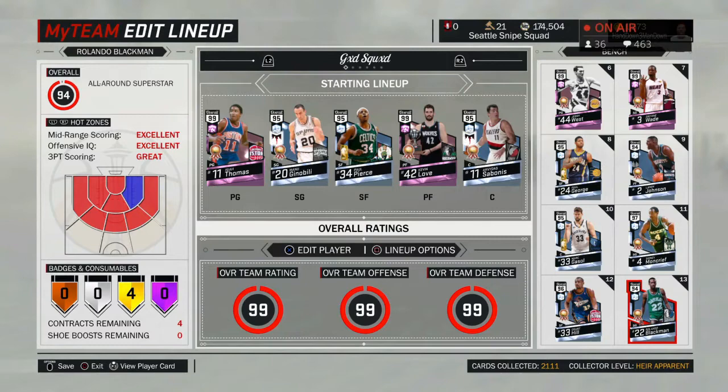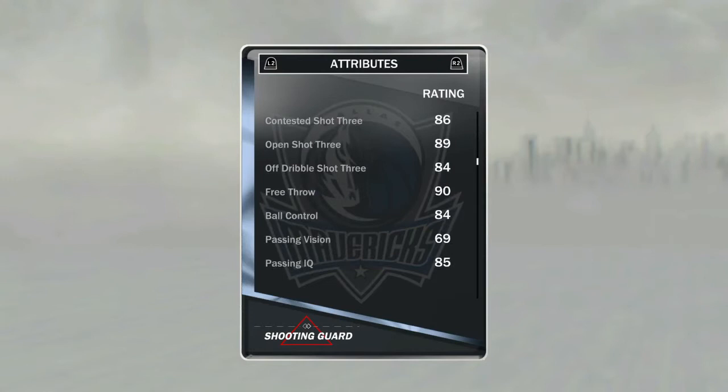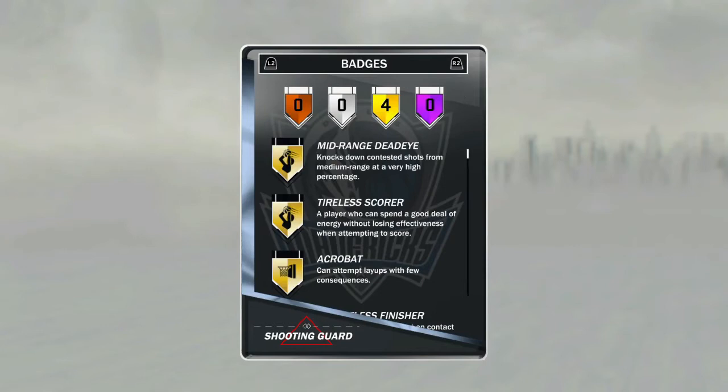Looking at his stats: 95 offense, 90 defense, 6-6 shooting guard. 96 standing, 95 driving layup, 88 draw foul, 96 shot close, 95 mid, 89 three, 90 free throw, 84 ball control — so he can speed boost with a shoe. His defense is pretty decent in the 80s. 75 driving dunk, 88 speed, 80 with ball, 88 acceleration. Gold mid-range, Deadeye, gold tireless, gold acrobat, and gold relentless.